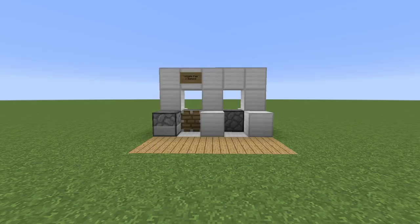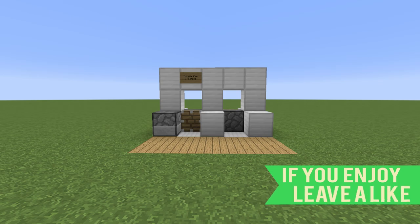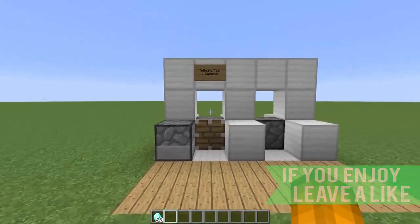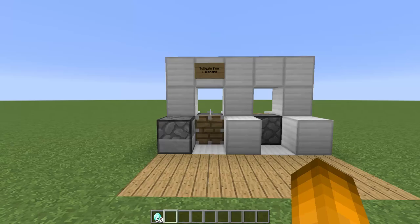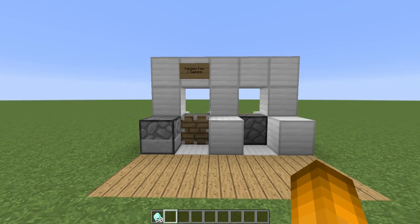Hey everybody, welcome back to another Minecraft redstone invention. Today I have a pretty cool one for you guys — this is a toll gate in Minecraft. Essentially, it's a barrier blocking us from heading over to the other side, however we can pay a one diamond fee right here and we will be allowed to cross over and head on to the other side.